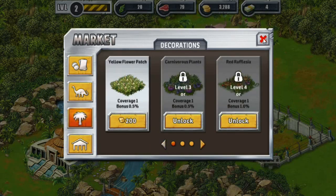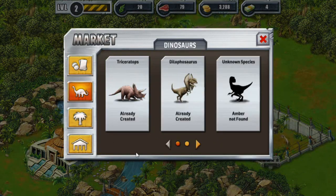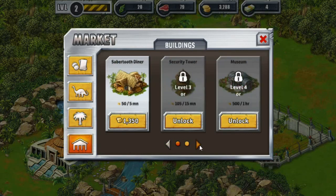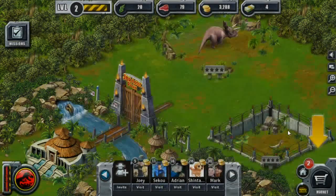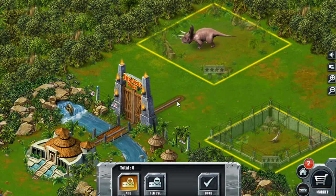I must be blind — what am I supposed to be doing? Press the roads button and touch your park to place. So there's a roads button. Oh, I get it — it's this little thing down here, not the market tool. So we want to guide people over to see Tracy. Let's have them go see Tracy first.